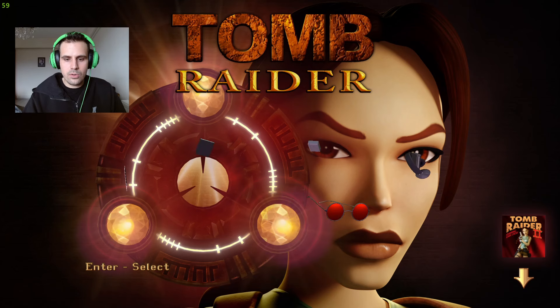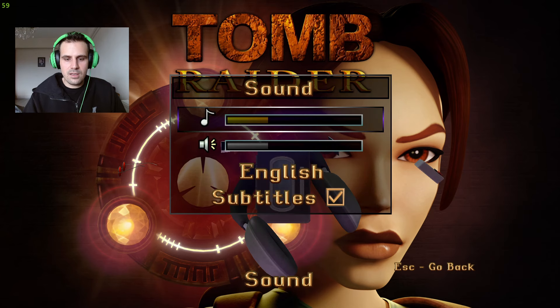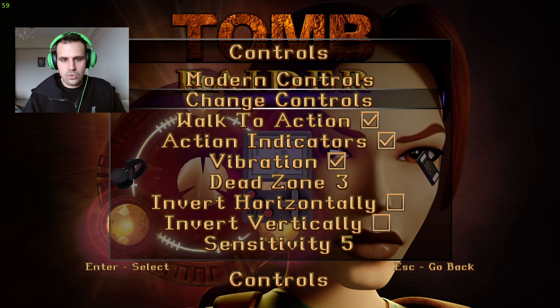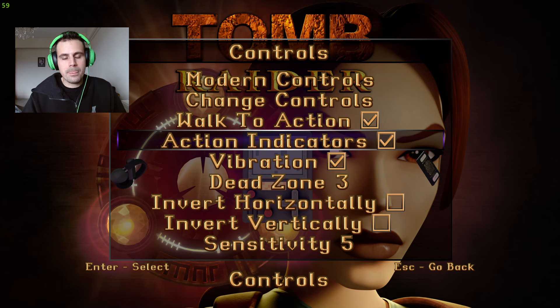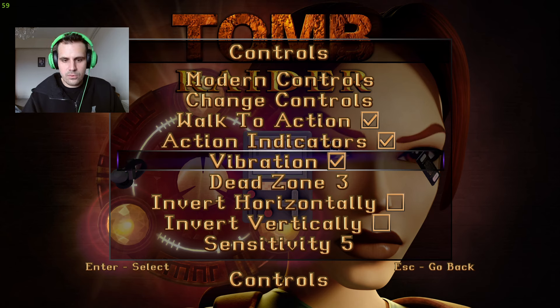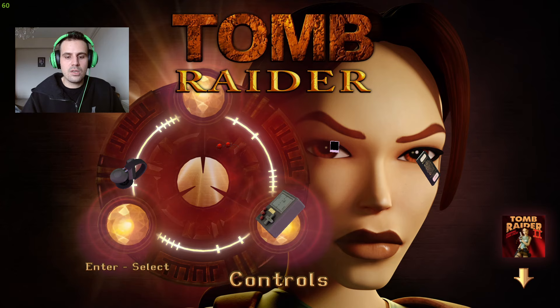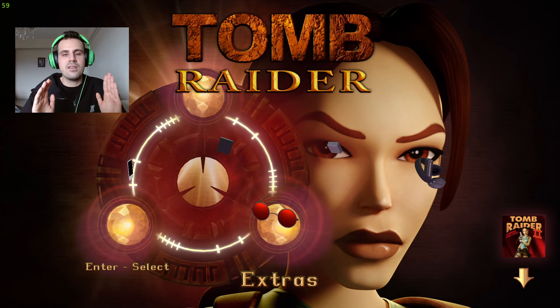This is the extras section — agreements, credits, sound effects, language selection, and controls. In controls you can switch between control schemes and adjust them. There's the walk button, action button, action indicators that pop up when you're close to a pick-up item, vibration effect for controllers, and control sensitivity inversion.